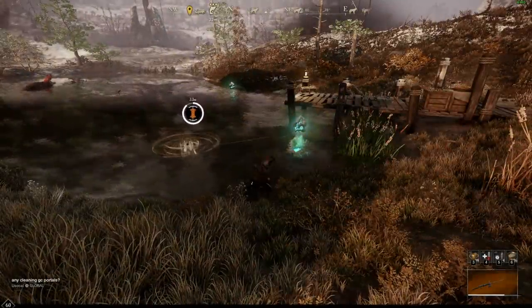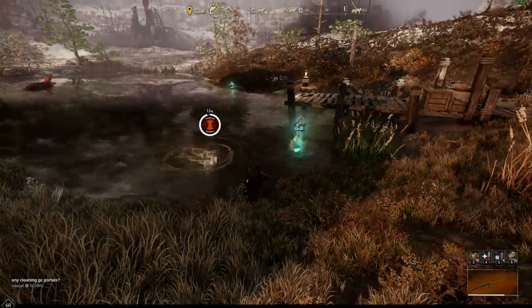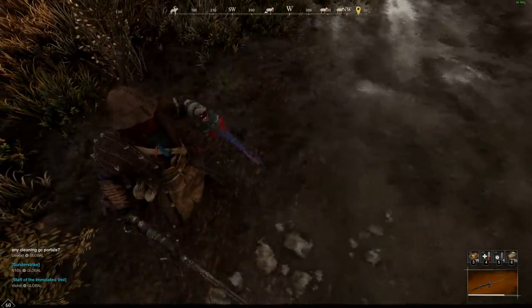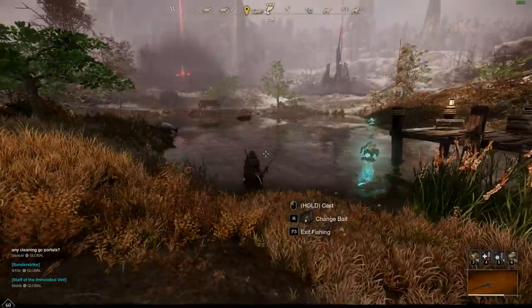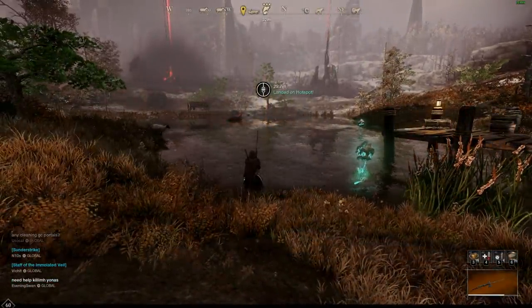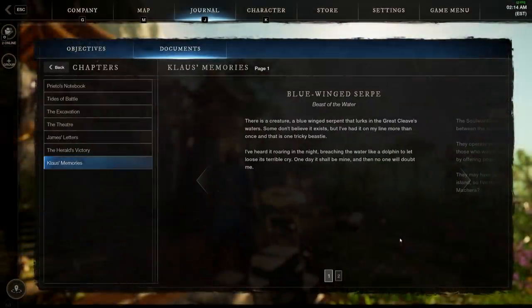The Blue-Winged Serp can be found in the Great Cleave. Great Cleave doesn't have many hotspot choices, so you just have to bounce between them. This one is also used for the ultimate trophy, which does not exist in the game. The developer ID is Merlion — from Malaysian and Indonesian lore, a half lion, half fish. The lore says: 'There is a creature, a blue-winged serpent, that lurks in the Great Cleave's waters. I've had it on my line more than once — one day it shall be mine.'